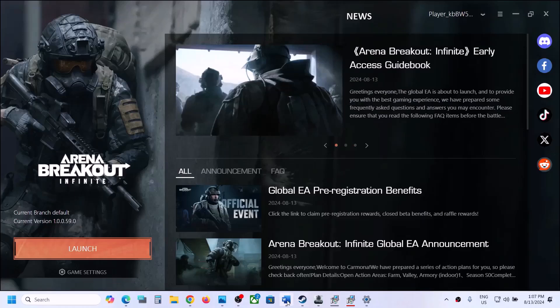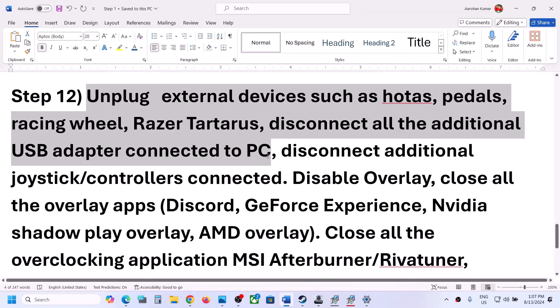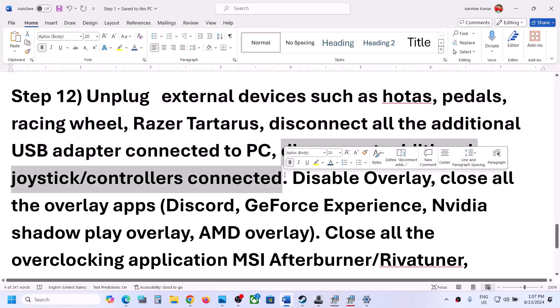The next step is to unplug all the external devices you're not using. Devices like HOTAS, pedals, racing wheels, USB adapters, or dongles — disconnect them. If you have an extra controller connected, disconnect it, and then launch the game.